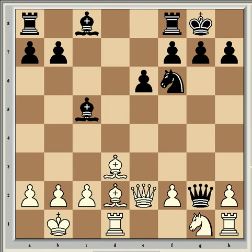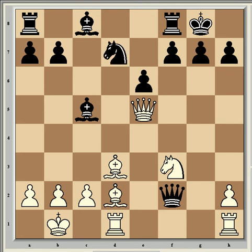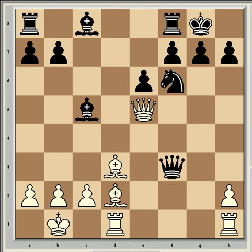After queen takes g2, knight f3 was played. Black wins the second pawn with queen takes f2 — and he may as well take it because the queen is going to have to move soon anyway after one of the rooks comes to the g-file. So Morozevic answered with queen e5. Then came knight d7. And if queen takes f3 here, then queen takes c5, and white has a dangerous bishop pair with an open board.